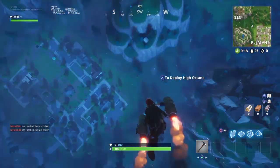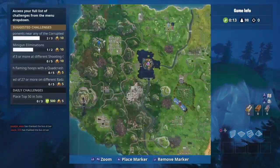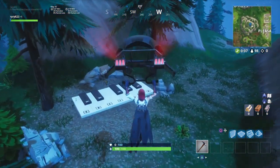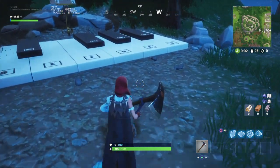Alright guys, this is the second part — the second stage for me. I marked it right there on the map, right near Pleasant Park. And this one is called Play the Sheep Music at the Piano near Pleasant Park, Week 6 Season 6 Challenge.